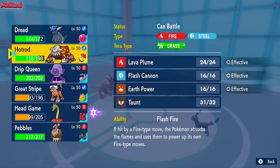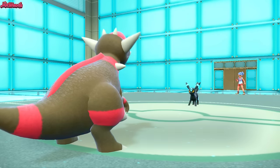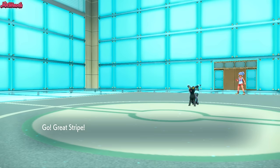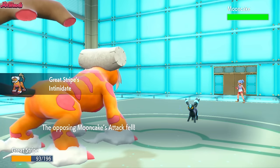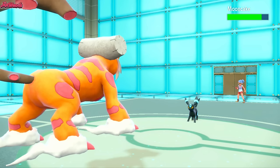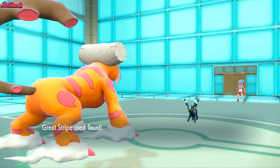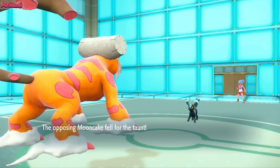We go for Rock Slide but miss, unfortunately. Foul Play is going to really hurt Rampardos. But we know Gouging Fire can't touch us, so we may as well switch out. I'm leaning towards Landorus, so I'm going to go into Landorus, get an Intimidate off. Not that it really matters if they Foul Play. They could be Snarl though, to be fair. We switch in, they go for a Foul Play, which stings a little bit, and they get Rocky Helmet chip. Taunt comes through — Mooncake fell for the Taunt.